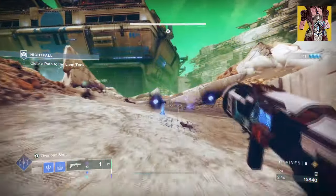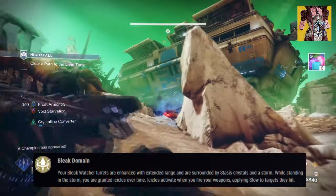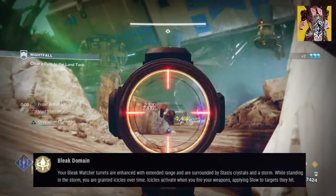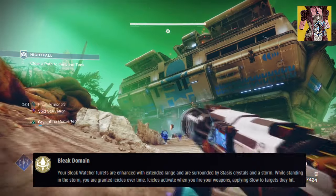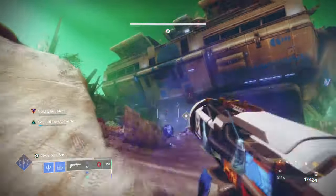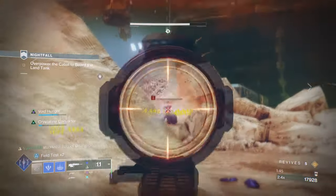It states: your Bleak Watcher turrets are enhanced with extended range and are surrounded by stasis crystals and a storm. While standing in the storm, you are granted icicles over time. Icicles activate when you fire your weapons, applying slow to the targets they hit. The exotic encourages players to stay within its frost rift zone to benefit from the extra slow effect.